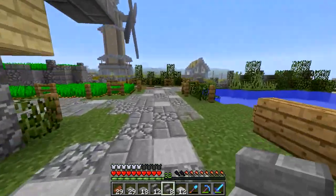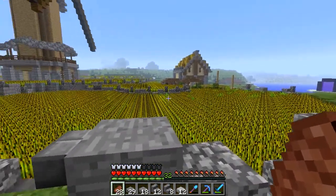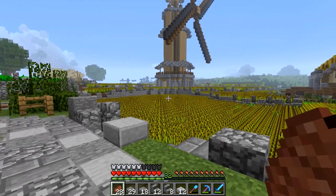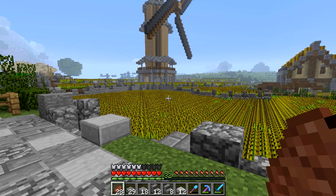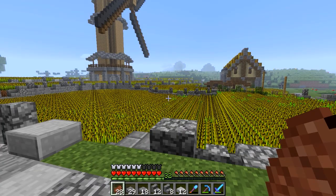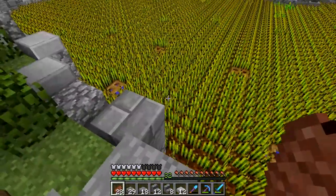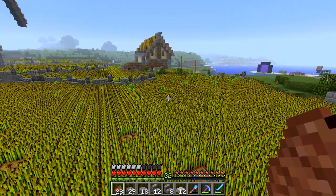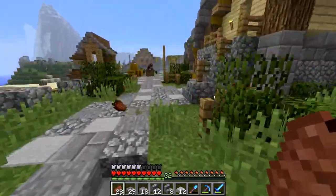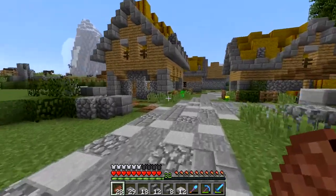Quick tip: if you ever get these weird lag spikes - I'll be getting like 100 fps and then they just drop dramatically for just a second - go into your task manager and if there are two Java processes open, end the task of the one using up the least amount of resources. I don't know why the game makes two Java processes but that's what's causing the issue.